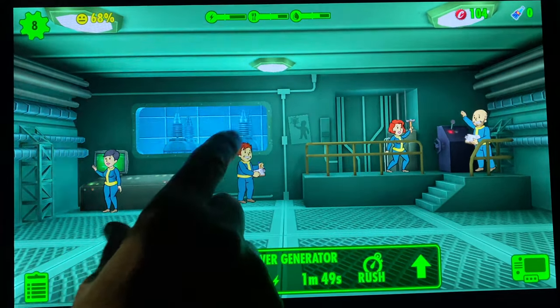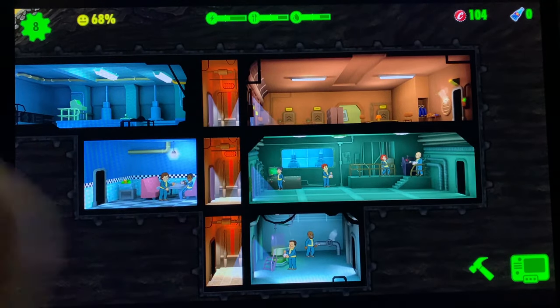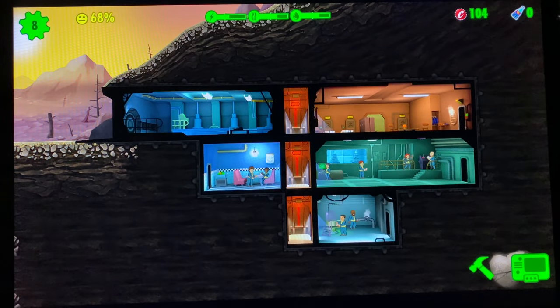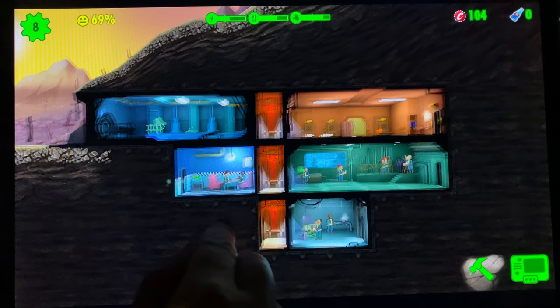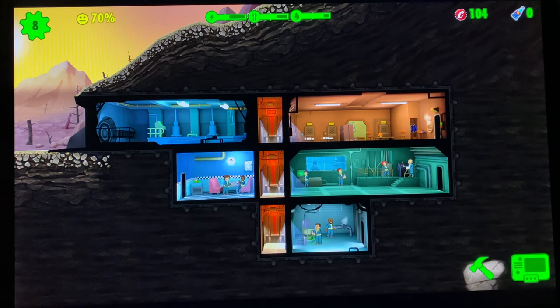You can visit each room and see how they're doing — you can see they're happy, and that's basically the goal. The game is kind of like Stardew Valley where you can just leave it and pick it up when you have a few minutes. It gets a lot more interesting when you level up, doing quests, and stuff starts attacking you like raiders and deathclaws — it gets crazy. This is a really great game to have. If you want a full review with tips and tricks, definitely leave a comment.